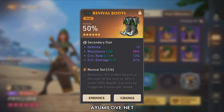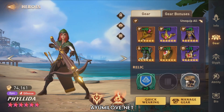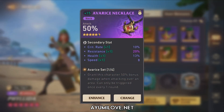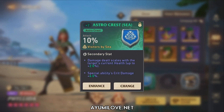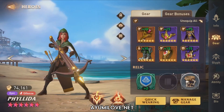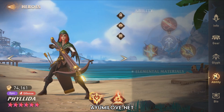The armor has resistance, critical damage, critical rate, and focus — focus to apply the Ignite debuff. Attack boots with double roll resistance, critical rate, and critical damage. A critical rate ring with attack percentage, health, and focus — ideally swap this for an attack ring once she has mastery books. The necklace has critical rate, resistance, health, and speed. For relics, I use one providing attack percentage and an Astro Grail for focus stats.